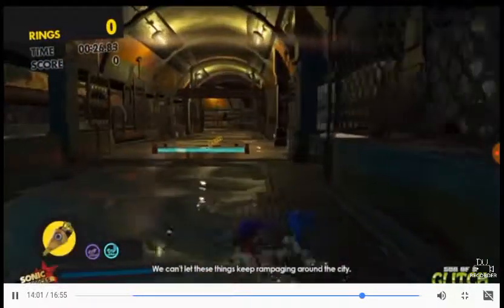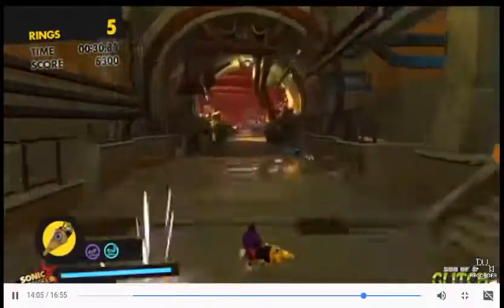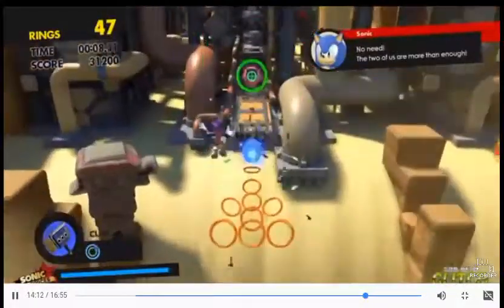Now, for some reason, areas around here are solid, but you can actually use this as a shortcut to reach the Metal Sonic boss fight. Honestly, there's a ton of different ways the drill breaks the game, but I'm not gonna go into that. I'm gonna wrap this up with one final glitch, which happens to be probably my favorite glitch in the entire game, which was sadly patched out.